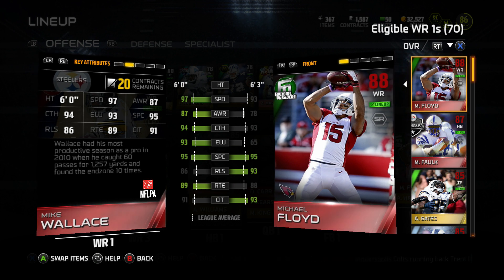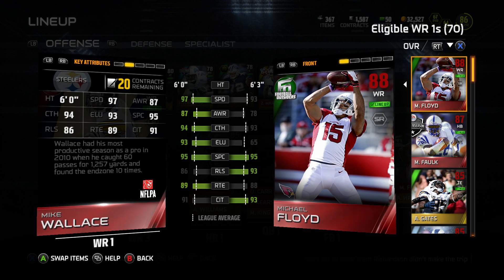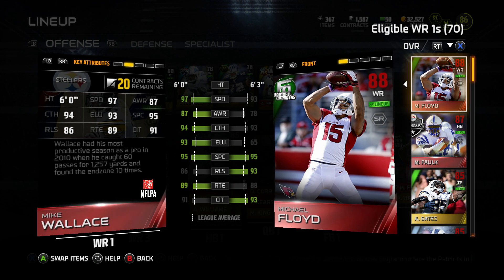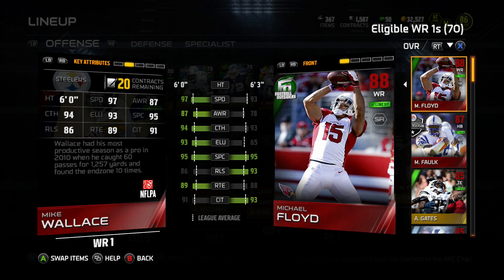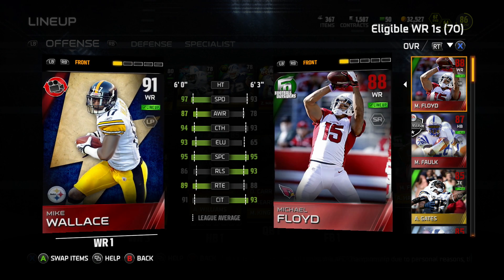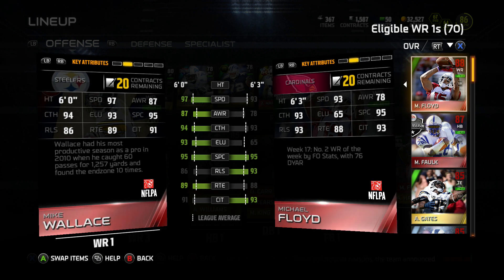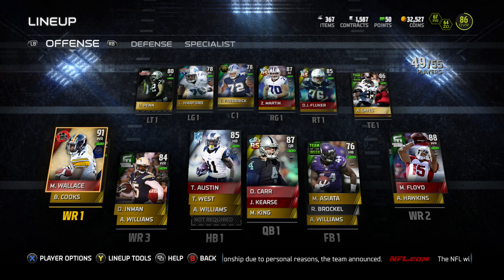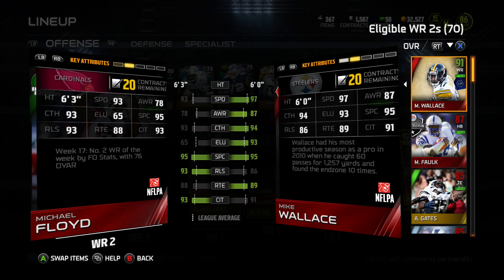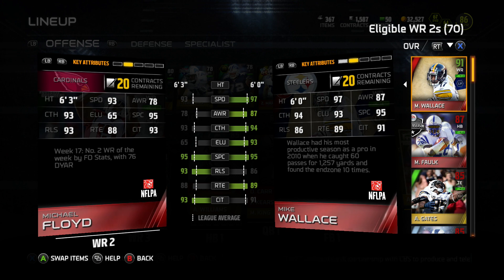I had a flashback present and I pulled Sunday Samuels, sold him, and got Mike Wallace. Mike Wallace will get like four touchdowns a game — he's got 97 speed. Michael Floyd and Mike Wallace are probably two of the biggest deep threats in this game. I highly recommend both of them.